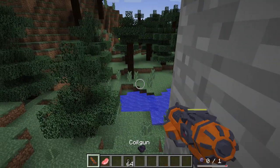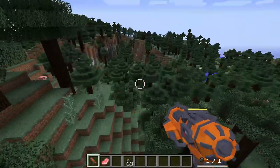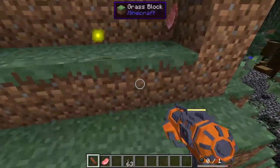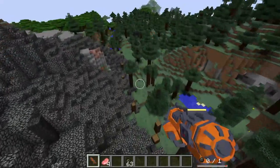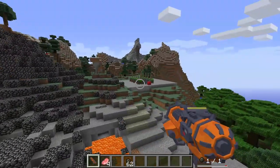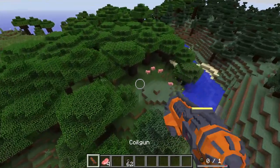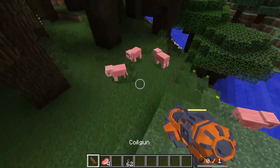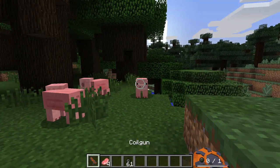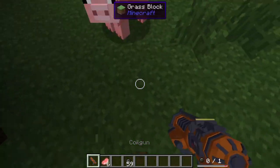Last but not least, we're going to go ahead and try the rubber ball here. I don't think this is actually going to do anything, but it is worth a shot. Let's see if it actually bounces — let's see if I can bounce it into a pig, which I did not. Doesn't bounce as much as I thought it would. Kind of disappointing.